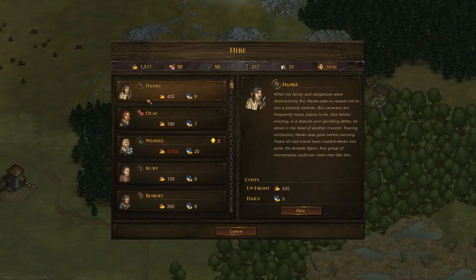The other thing you want to look at is their background. Here we have a caravan hand. You can see that when you roll after hiring him, he'll come with a higher max fatigue, which is good depending on what rolls you need to fill.